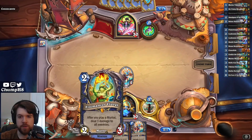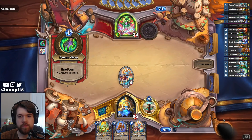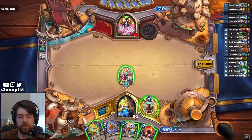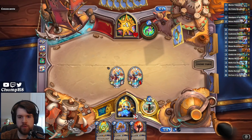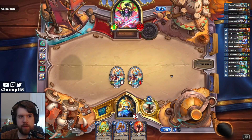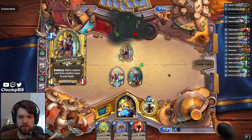I can't imagine Flurgle survives on turn 2 against Demon Hunter. Flametongue Totem — could be good next turn. It's really hard for them to clear this board; even killing just one of them is pretty hard. Is this Big Demon Hunter maybe? It was simply Rogue.